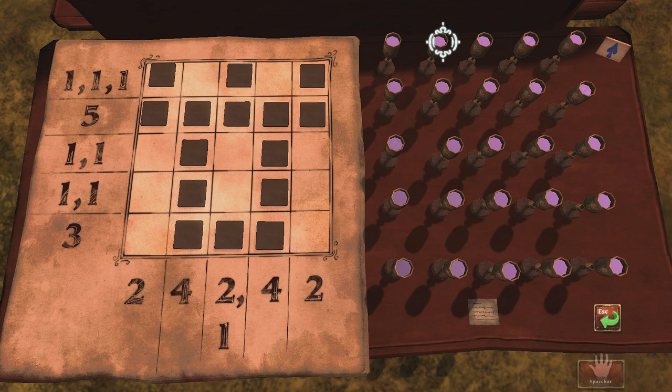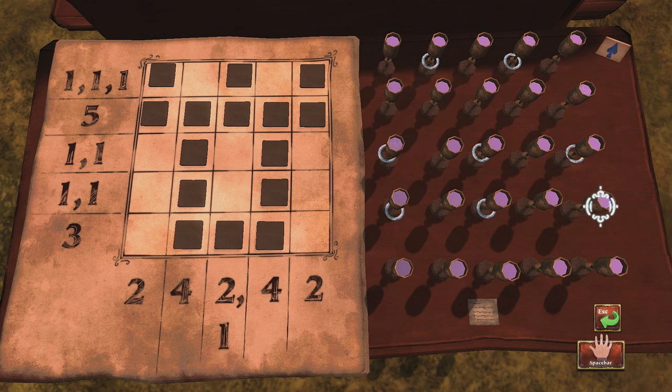Alright, so do this. 1, 2, 3, 4, 5, 6, 7, 8 — yeah. So the empty ones: 2nd row, 3rd row, 4th row, and 5th row. Oh, face. What? Wait, 1, 2, 3, 4 — oh. How'd that happen? 1, 2, 3 — 1, 2, 3. What? 1, 2, 3, 4, 5, 6, 7, 8, 9, 10. So what am I spacebar-ing? How do I get out?